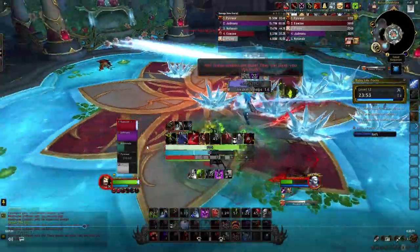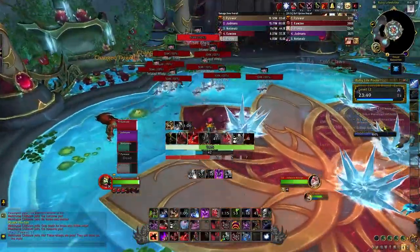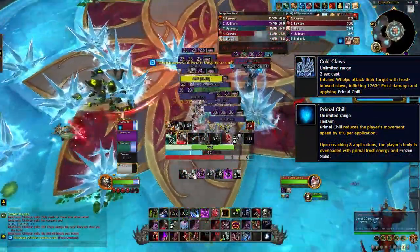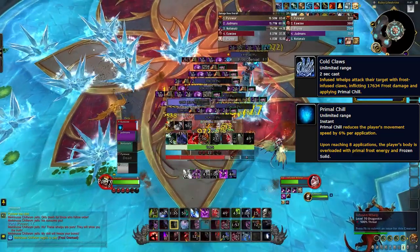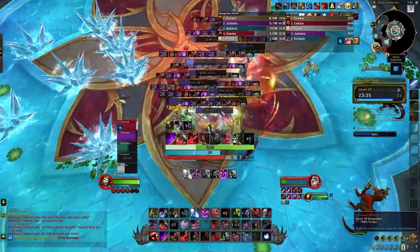The boss also casts Awaken Whelps, breaking open a pack of eggs around the room. The whelps occasionally cast Cold Claw, which puts a stacking debuff on the tank — if it reaches eight stacks the tank is stunned for three seconds. AoE stun and silence the adds and nuke them down. The healer should dispel the stacks when they start to get high, then burst through the boss's shield to interrupt her and stop her pulsing AoE.